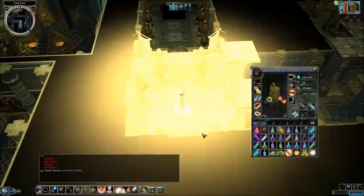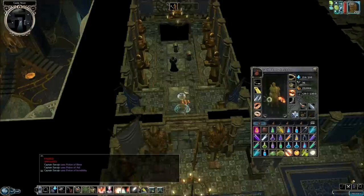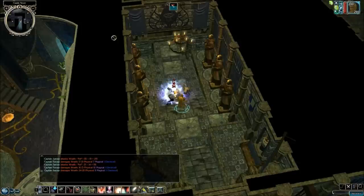Now we have an Invisibility Ring which allows us to go invisible three times per day, but it's probably just easier to drink the potion. When you come in here, these guys will automatically attack you unless you're invisible, so it's best to go in invisible. Then you can go up to the Shadow Priest and get a whole bunch of sneak attacks on them, and then deal with the Wraiths afterwards.